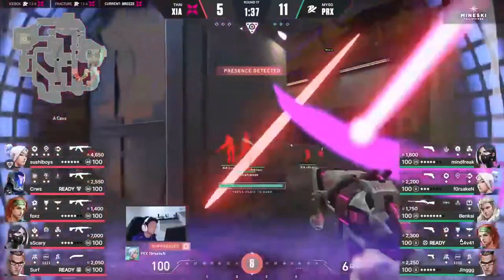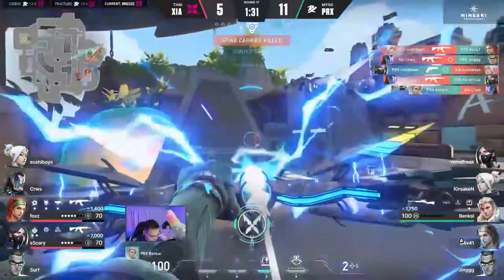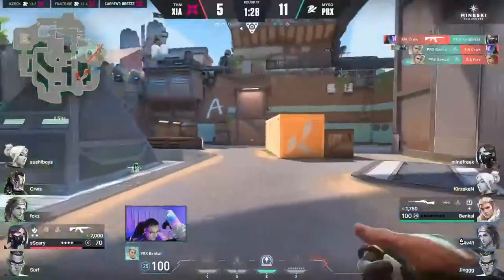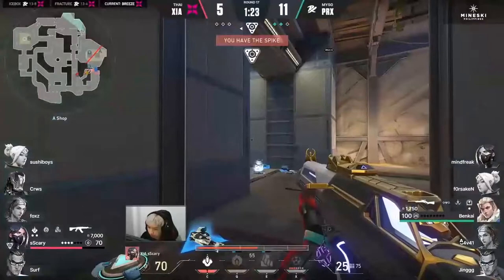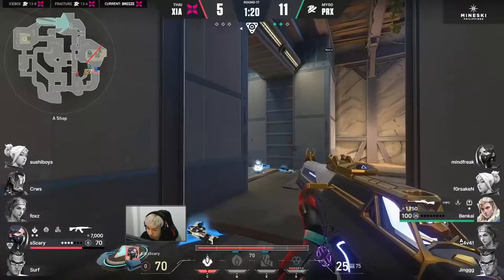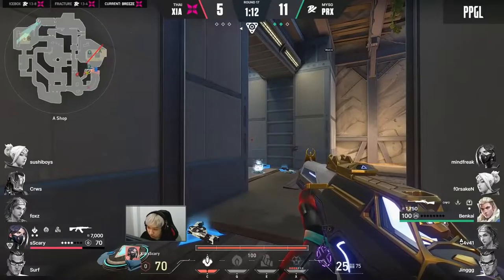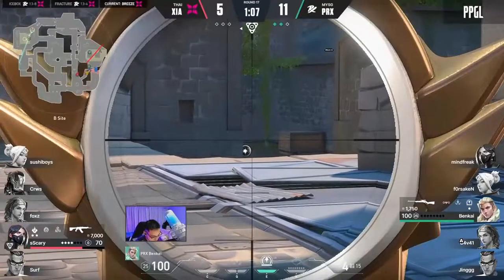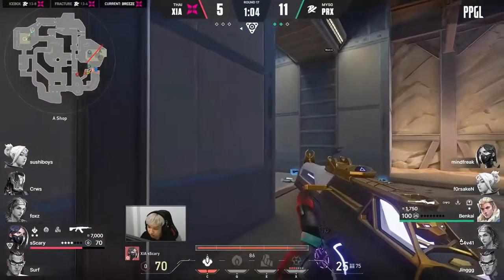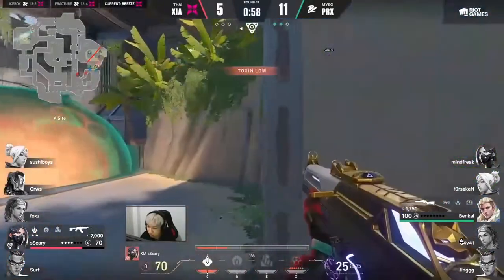Moving into a new round, Zersha staring against the pistols of Paper Rex yet again — but they're immediately into the cave, into the shop. Great to see Zersha holding forward. The Hunter's Fury from Benkai — that's three, and it's a one-versus-one. Scary is on 70 HP, the Marshall can end him with one shot to the body. It's been about 20 seconds into the round. Benkai's rotation is there — he sets his sights towards B, potentially thinking Scary has run away, but the man lives for fear and instills it into the hearts of his opponents.